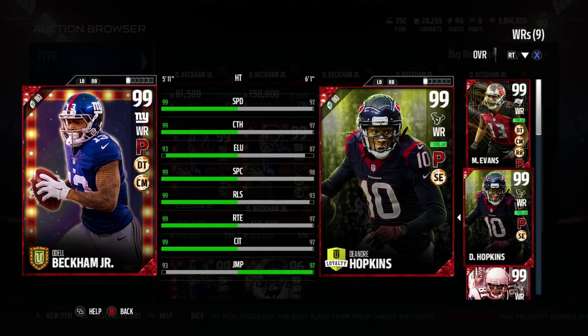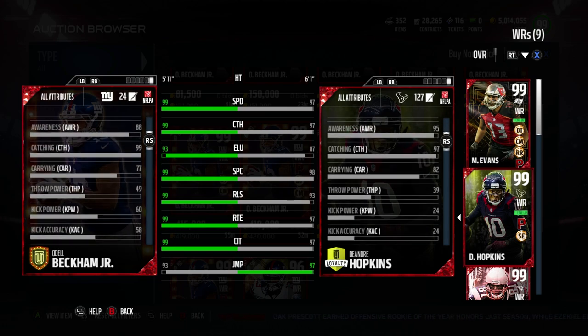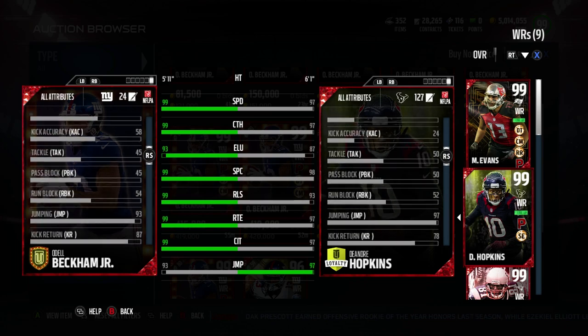99s across the board, just about everything. The only downside is his chems are basically worthless — DTCM chems improve stats, but they're already at 99. He's got the Playmaker ability too, which is amazing for wide receivers, much better than anything else you can put on them. Unless they're a big bruiser, but I prefer Playmaker.